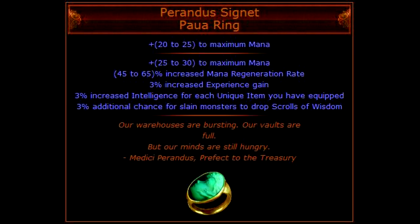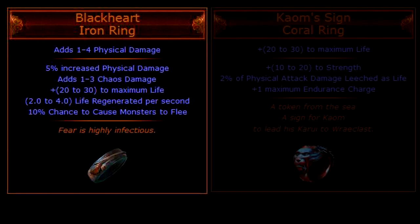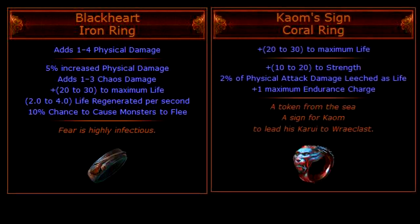Besides the Perandus Signet ring I usually equip a Blackheart or a Karui Sign ring. Blackheart is probably better if you are a melee based character as it will provide some additional damage, while Karui Sign is better if you just want more HP. The cost of the Perandus Signet varies greatly — I have seen them for 6 to 20 chaos orbs and even more. If you don't want to pay that much, you can instead buy an extra Blackheart or Karui Sign, which usually cost 1 alchemy orb or 1 chaos orb depending on the seller.